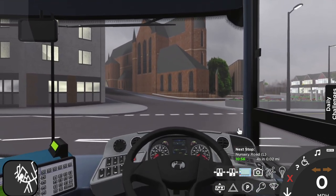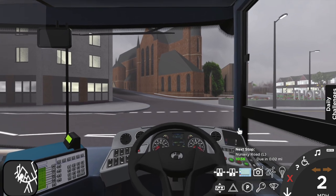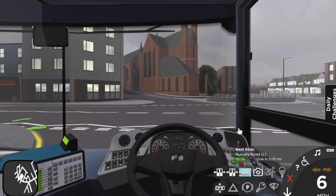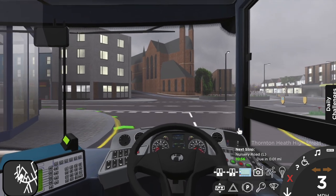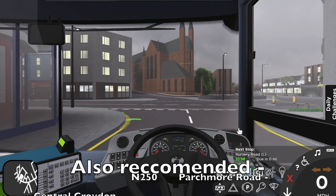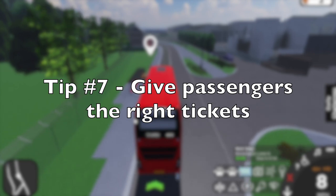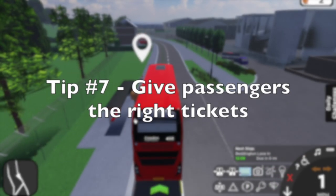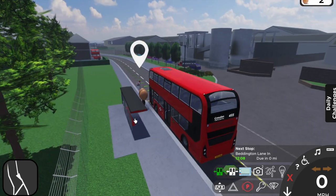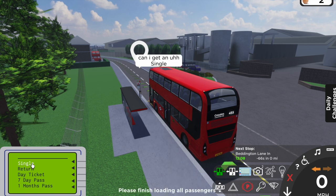Now let's talk about the best way to get some points. The most important thing is to choose the right route. A very long one, but one that's very certain to get you a lot of passengers and points, is the 198. It's a 30-minute route. There's also the 289 and the 455, which are both pretty long routes as well. Next in our how-to-get-points session is to give the passengers the right tickets. It's so simple — if you don't do this, you won't get any points for these passengers.